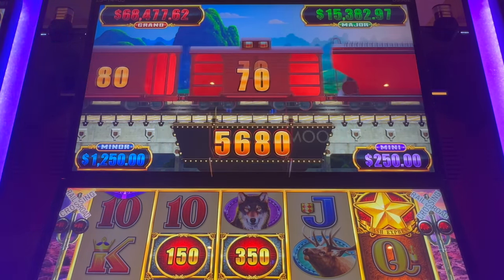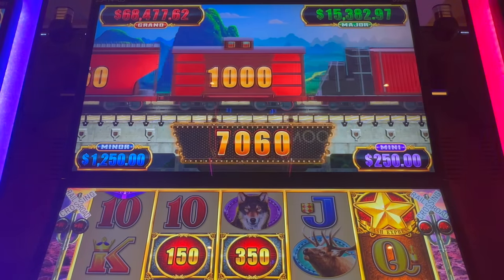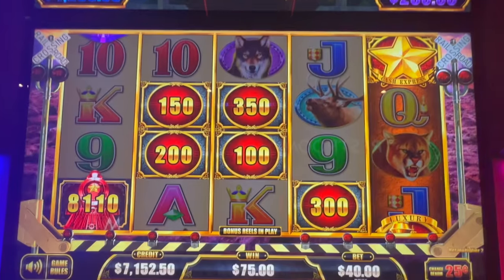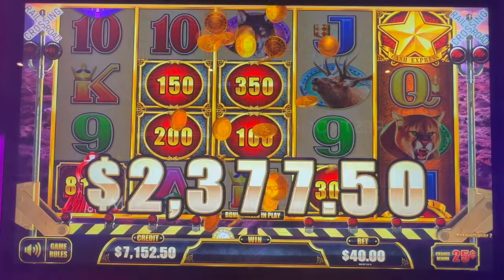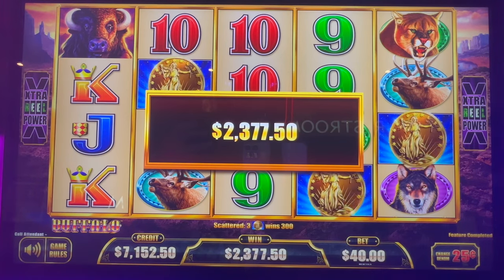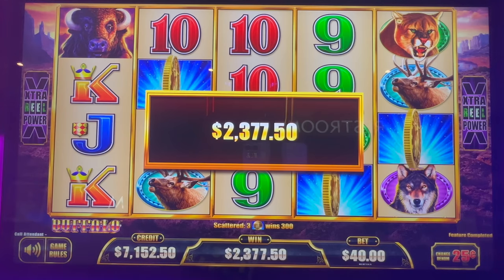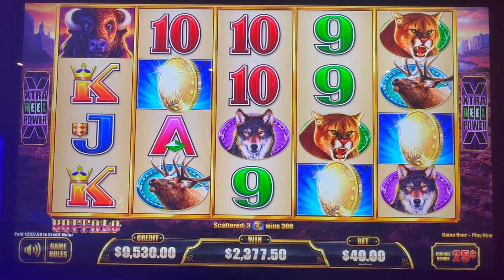We've got a hand pay — there's our 10th. We've got 16 of them there. $10,000! $2,377.50 on that, $40 back. Alright, we're up a little bit here. Let's keep it going.